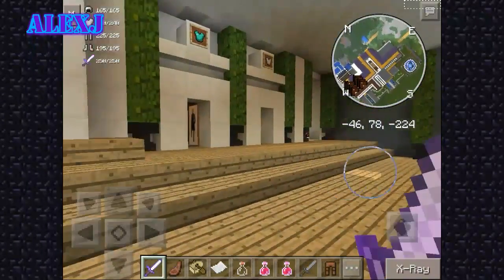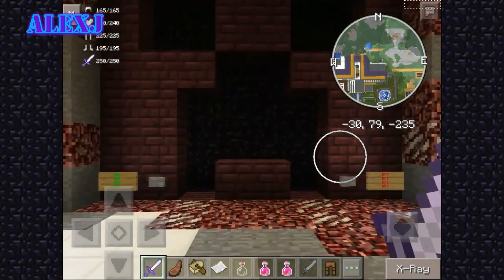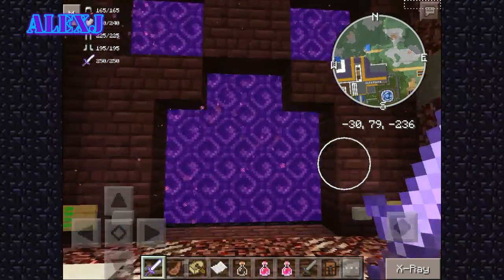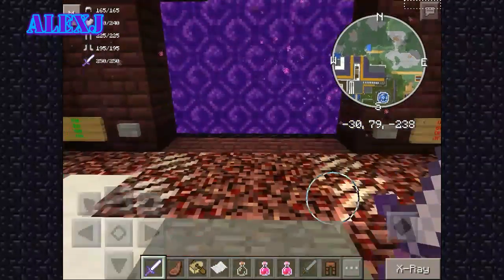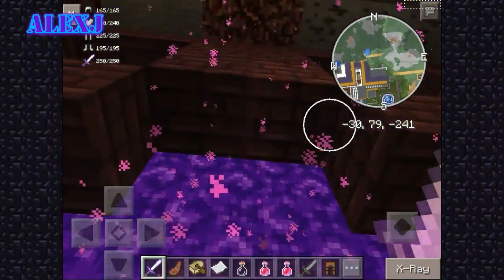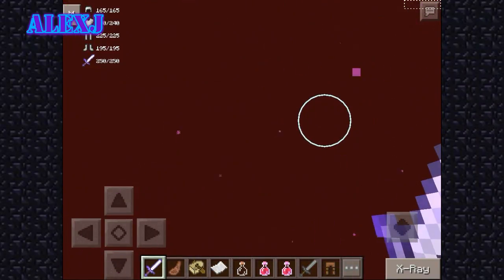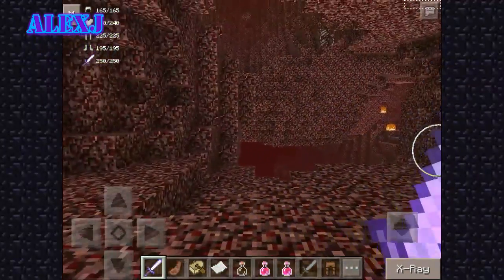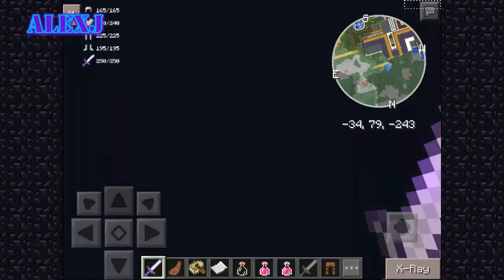Let's go here — right here we have a creeper. And when we tap this button, we have something awesome. I'm going in to see guys — it's a normal nether, okay. This is a normal nether.